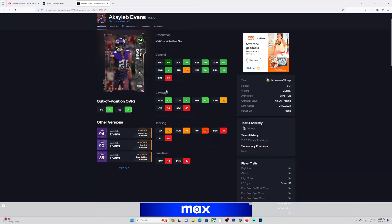So keep that in mind. But besides that, for a free corner he's still usable. I think even right now you would like to see 96 speed and a little bit more man coverage with more press, but I'm okay with this card.